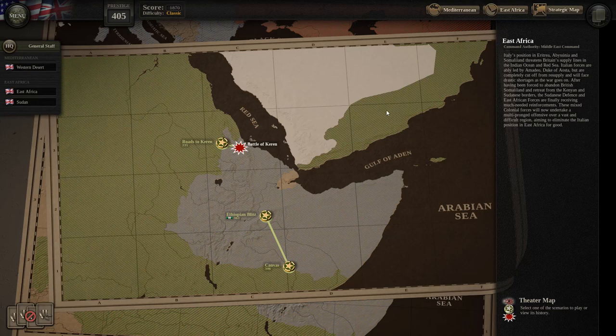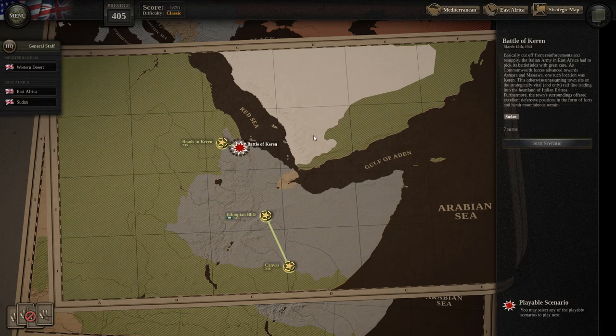Hello everyone and welcome back once again to Unity of Command 2. We're playing the Desert Rats DLC and we're here with the next mission, the Battle of Keren. March 15th, 1941.